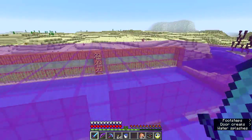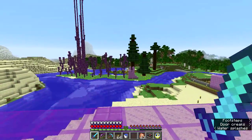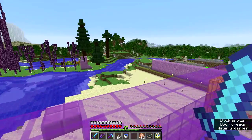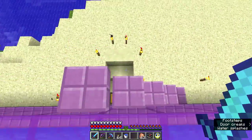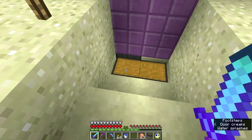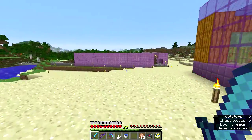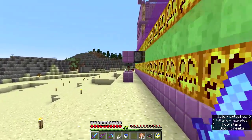I expanded the pumpkin patch and replaced some of the melon plants with pumpkins so I could get enough jack-o'-lanterns. It just kind of sits here and runs — slowly but surely. I've got 18 to 21 stacks of sugar cane, so I can make all the paper I want.